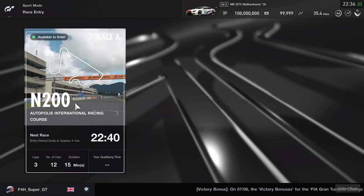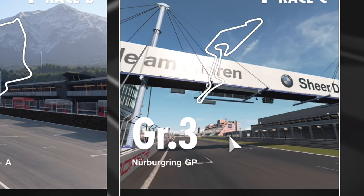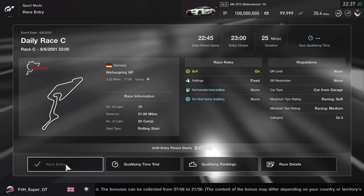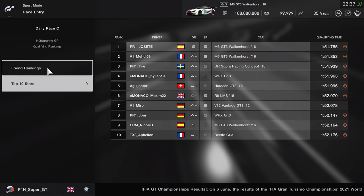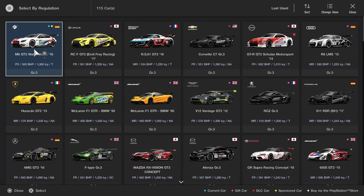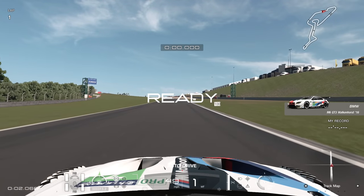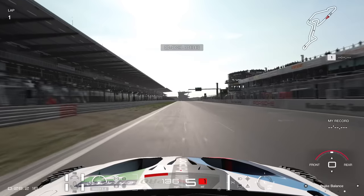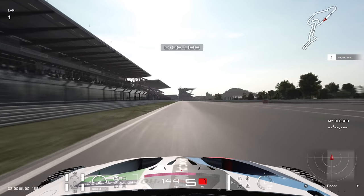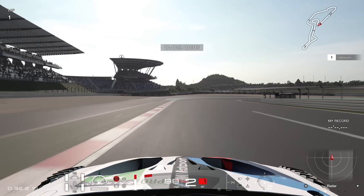Hello viewers, SuperGT here. I'm finally back on Gran Turismo because I've been tempted by Group 3 at the Nürburgring — one of my favorite combinations in the entire game. Let's have a look at the leaderboards: 51.785 at the top, and the M6 interestingly enough, which is the car I chose for my manufacturer season. We're going to go with it and try to set a quick lap just before we jump into the race.